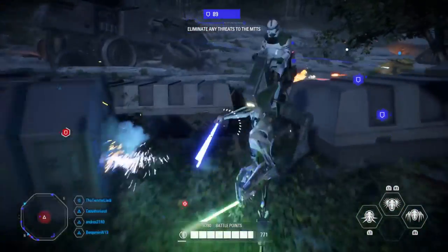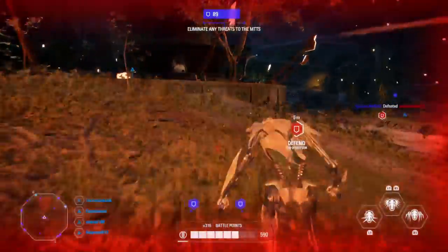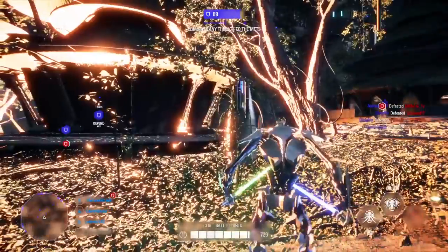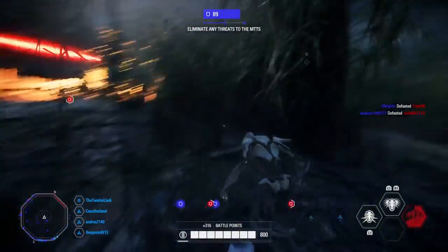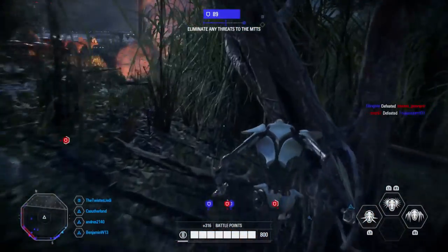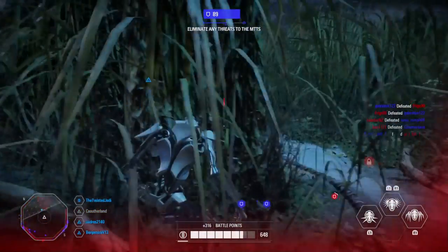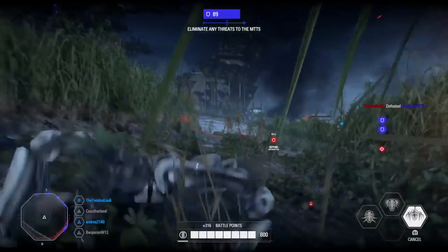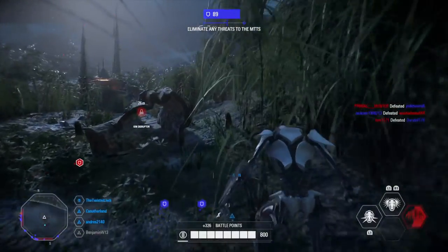His third ability is Restrictive Mind Trick. When used, all opponents' abilities in front of Obi-Wan will be disrupted — no abilities will be available, and this includes dodges. This is different from Rey's mind trick, where enemies get confused but can still jump and dodge. The big difference here is it restricts dodging, which is going to be really tough for enemies since dodging is one of the best ways to avoid being destroyed by Rey. It's going to be frustrating for opponents but sounds like a good ability overall.